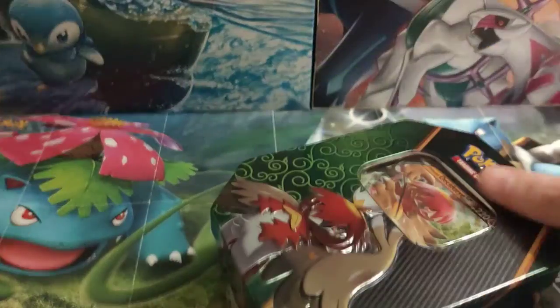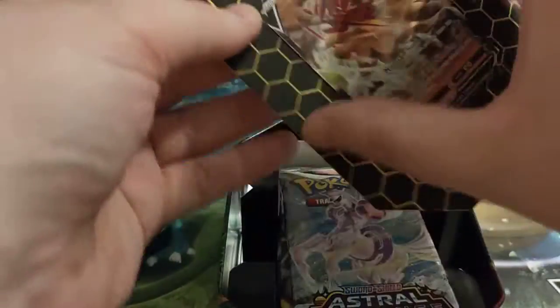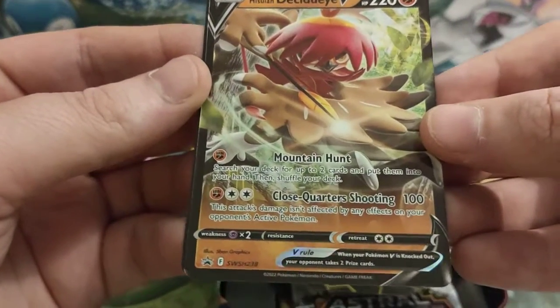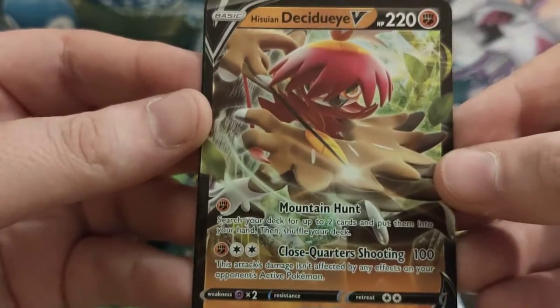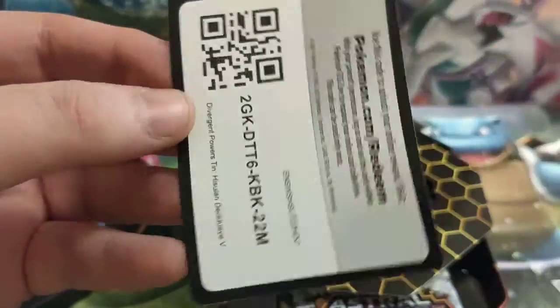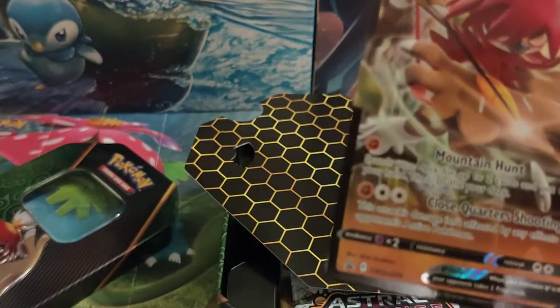So let's get this one open and see what cards we can pull. This is one of your standard V-tins — it's going to have four packs in it as well as having a promo card from the featured Pokémon. This one being Decidueye, we have got our Hisuian Decidueye promo card. Hisuian Decidueye first appeared in the Astral Radiance set — the Pokémon that was your starter if you picked it in Legends: Arceus. There is the code card as well if you want to get that on the game, and there is the Decidueye card.